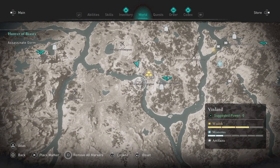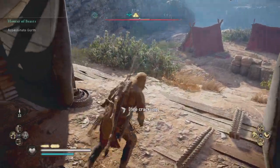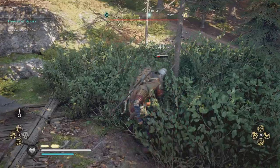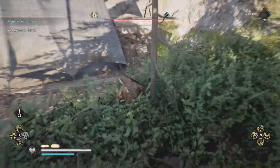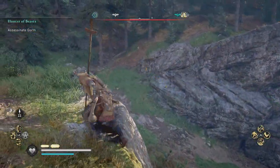The first one is in this location and this is where the chest is, to get the precious materials that you need to unlock and upgrade all the armor that you can get exclusively in Vineland. So let's eliminate this guy really quick. Easy peasy. Now I'm going to make my way over to this chest.